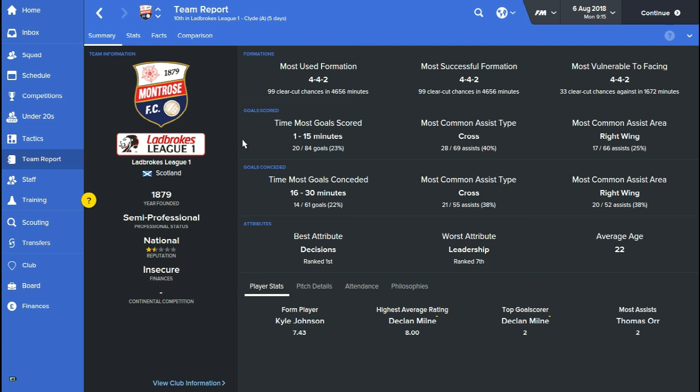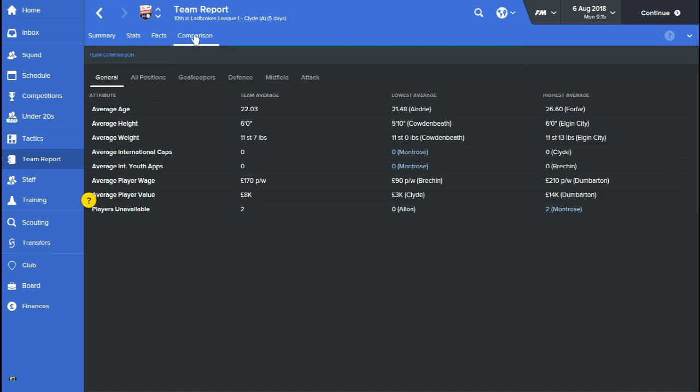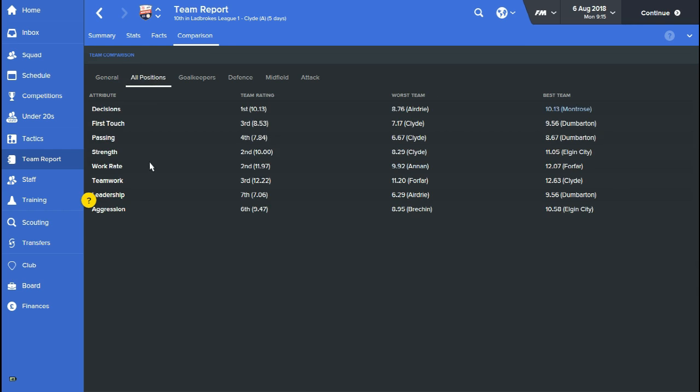A good thing to do when setting up a tactic for a lower league team is to look at your team report. Go to the comparison screen — it's a really good way to see which attributes your team is strong in. If I go to all positions and look at work rate, my team in League 1 has an average work rate of 11.97 — let's call it 12. The best team in the league is Forfar with 12.07, so we're right up there. We've also actually got the best average decision making in the whole division, though the team average is only 10.13, so it's not exactly high.